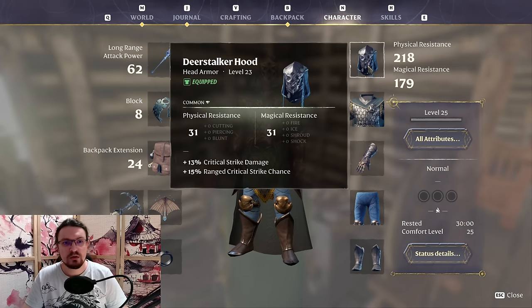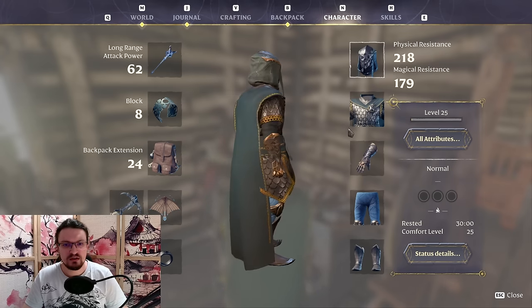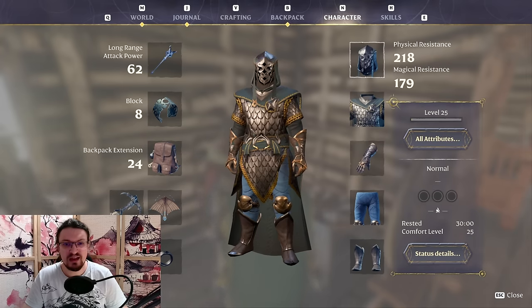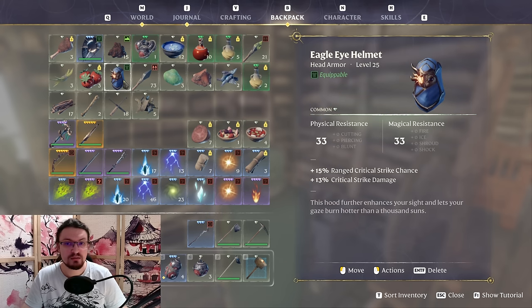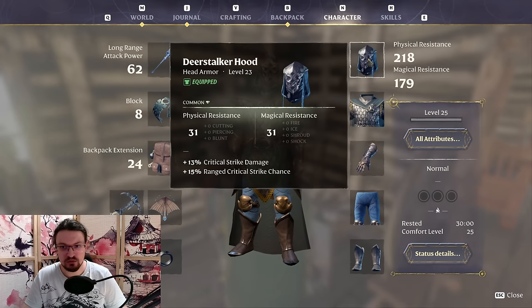As for the gear, we are going for swag — we are going for look. This set fits the character very well. You have a cape and the scale mail armor. The Deer Stalker Hood is our go-to option here, providing range critical strike shards and crit damage. Alternatively, you can farm the Eagle Eye Helmet — same stats, just a little bit more physical and magical resistance. However, I do not like the look of that one, so I'm going with the Deer Stalker Hood.